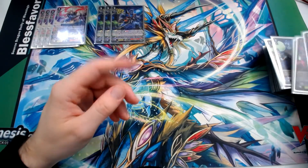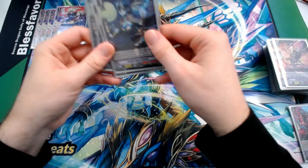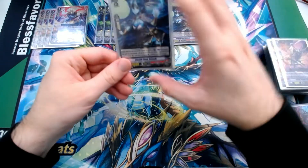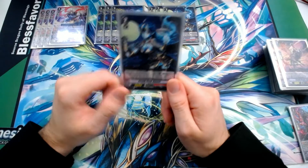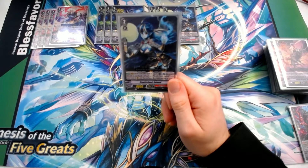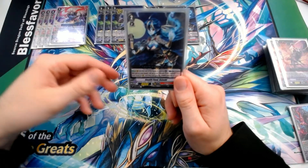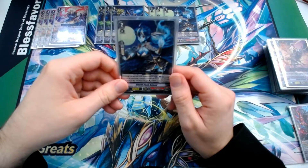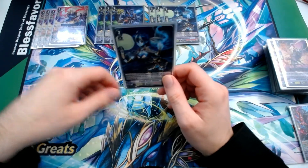That's our offensive core. To abuse it further, we use the grade 2 Goenohi: at the end of battle that it attacked, you can counterblast 2 to return it to hand and call a Goenohi from hand to rearguard circle, gaining 10,000 power. This card is essentially an additional attack — it's expensive, but under Mizukaze's guard restriction, multiple attacks with lethal pressure become very hard for your opponent to deal with. This card is also another reason we don't use Magoroku Fugen's third ability, since it already costs Counterblast 2.